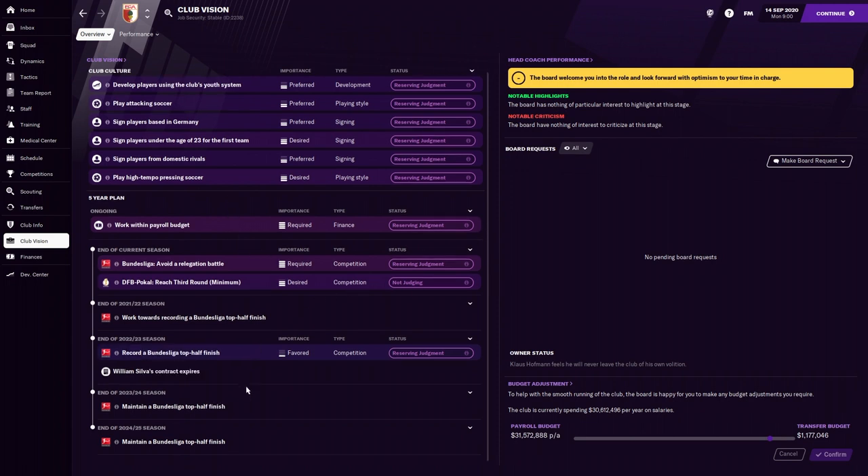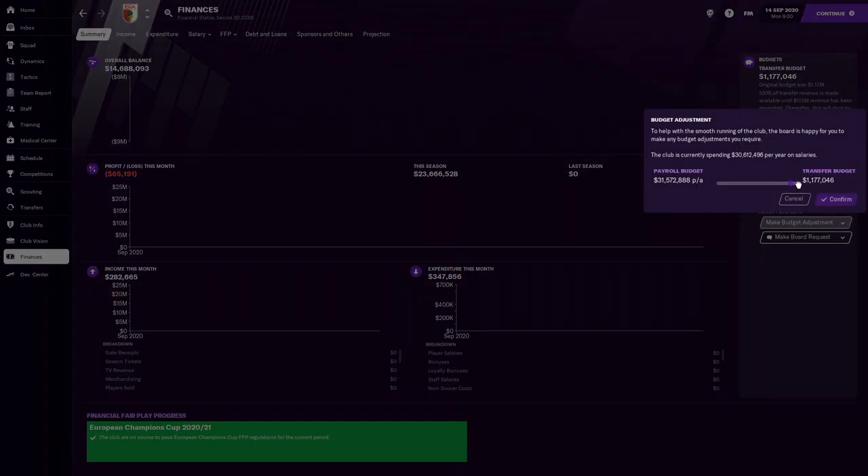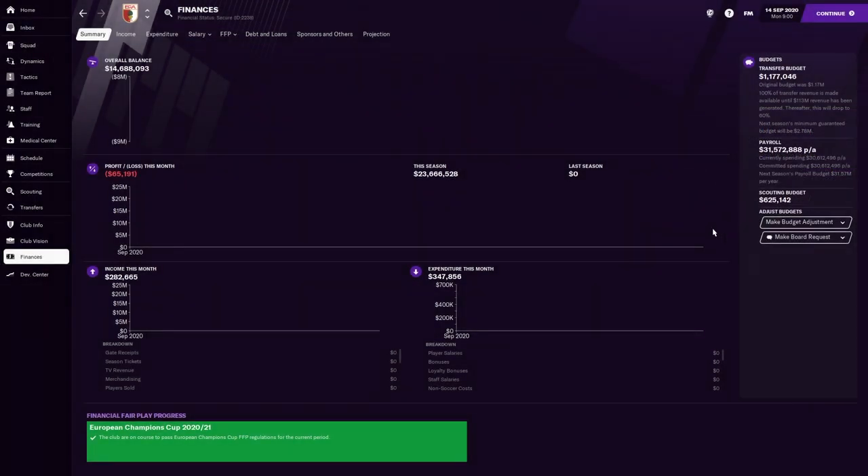Their goal is essentially just to stay in the Bundesliga for as long as possible. Looking at their finances, they don't have much money — only 1.1 million in the transfer budget at the start, which you can push to 1.2 million. The payroll budget only goes up to 32 million, currently at 30 million, so it's going to be really important to fit the best tactic possible.